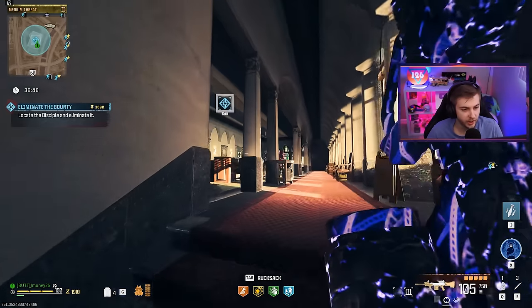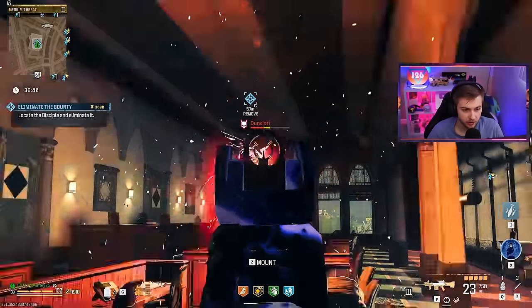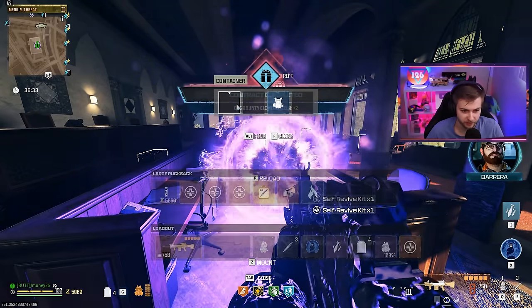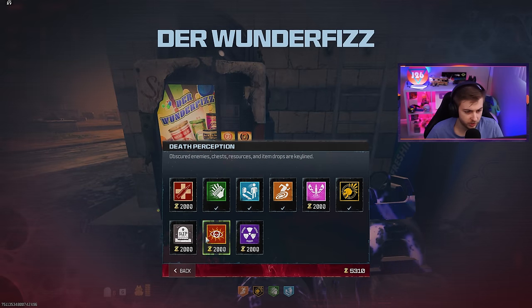Let's give this a trial run against some bounties because I need to earn some cash for perks. Disciple, where are you hiding? There you are. What's this doing against you? So far, not a whole lot. Just needed the mask to break — damn, took him out fast. Thank you for the self-revive. What a helpful little guy. This thing's already pretty maxed out. Let me grab the perks I can and we'll go find an abomination.